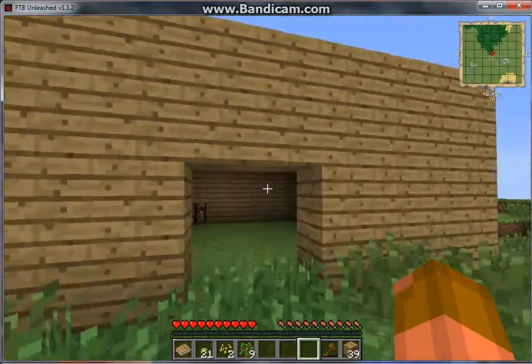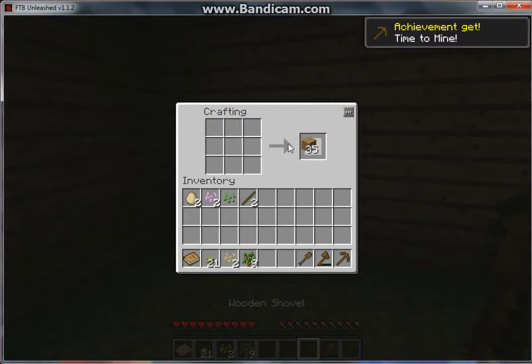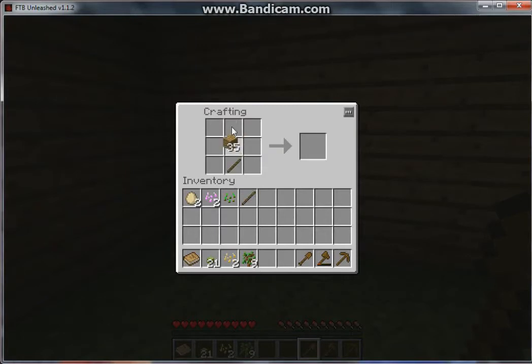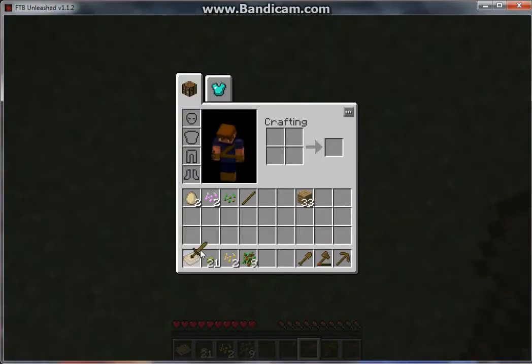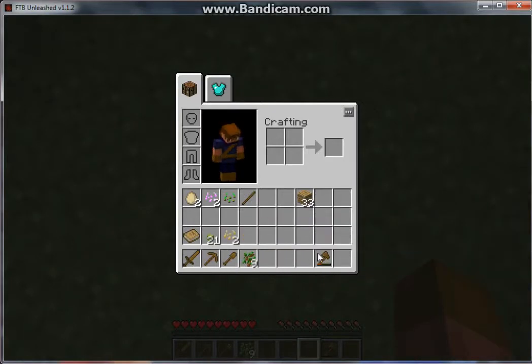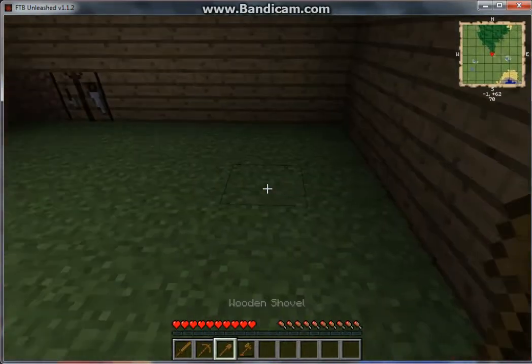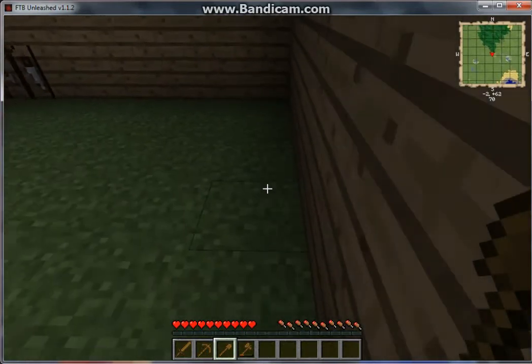Here's the house. I'm going to make a couple tools and probably a sword too. I like to have my tools arranged on my hotbar with food here, torches here, cobblestone, water bucket, and whatever else along here — that's just how I like my inventory arranged. I'll be mining and come back after a little bit.